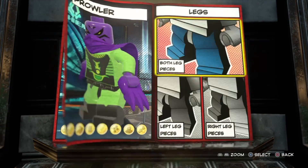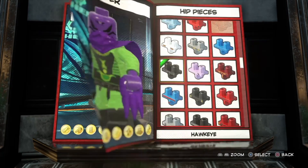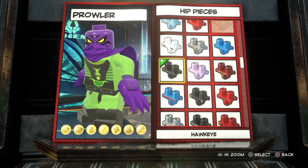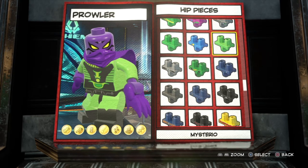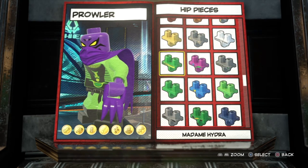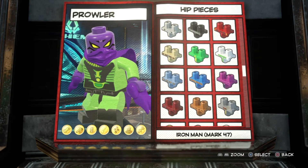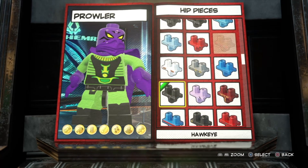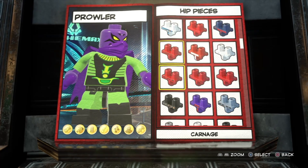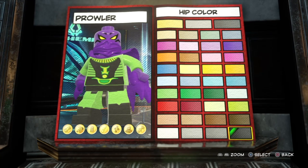For the legs I went with Maximus as well. For the hips I had it on Hawkeye, but thinking back it might look better with just a solid black — and that's what I'm going to go with. There are no other really good green ones in there; black was the only option. The Prowler doesn't need a belt, so solid black definitely looks better.